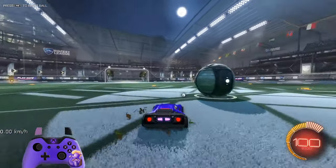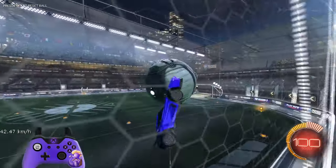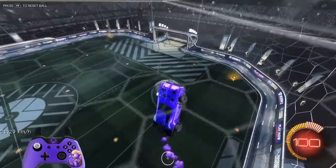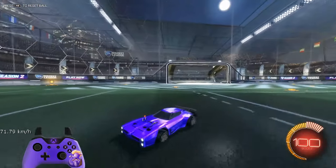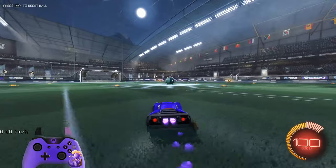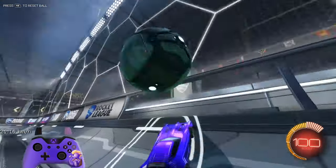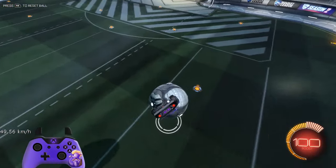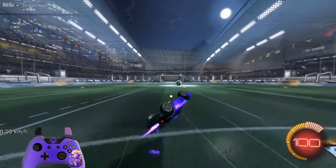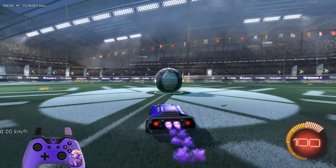With ground pinches, there are two main ways to do it. I'm going to be teaching you the way I do to get the power, because you could either do low rollers or you can do the high powered ones. Basically how you ground pinch in simple terms: you bring it up the wall, you go to the ceiling, and you flip into it at the ground. There are a few things you can do that help with consistency and power.